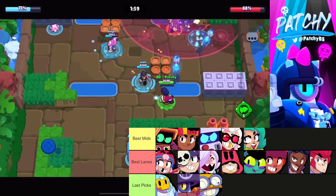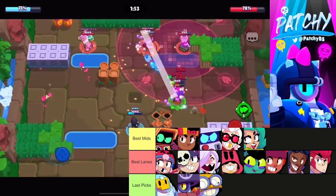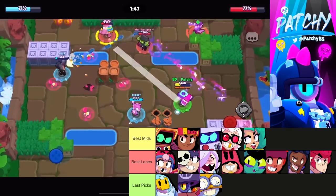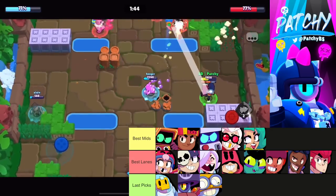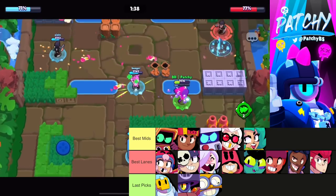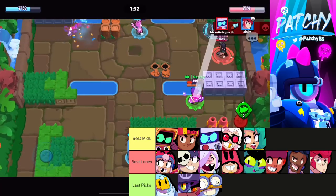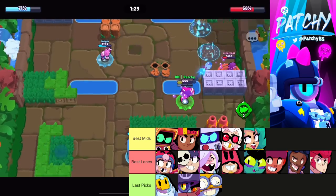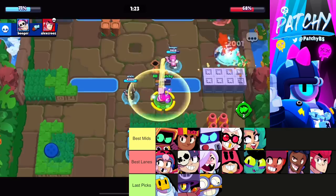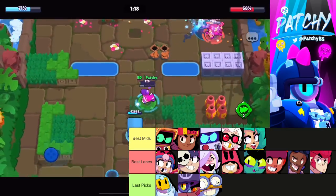On Safe Zone, the right side with water is the harder lane; the left is easier. On the left lane you want brawlers like Penny (mortar), Colette, Brock, or Bonnie to reach the safe. On the right lane, Grom is good, Eve goes on the water, and Colt can break walls then play the lane. For mids, you've got lots of options — Ape-it for DPS, Spell for control, RT for control. Damage mids like Ape-it and Lola are better, but it's flexible.